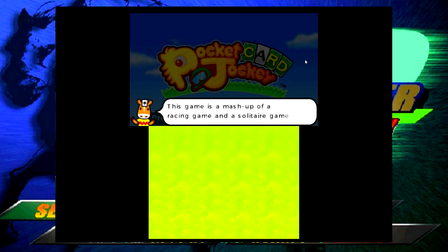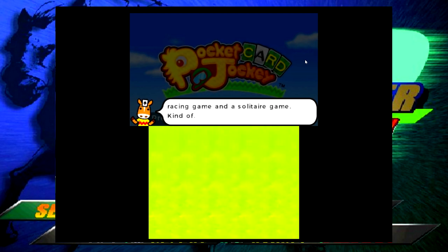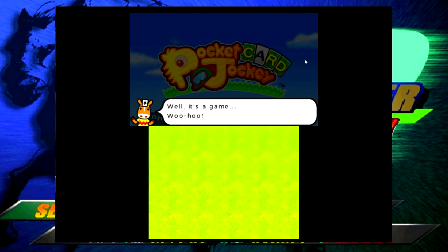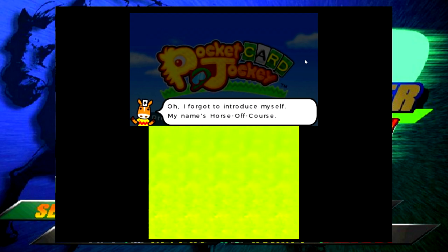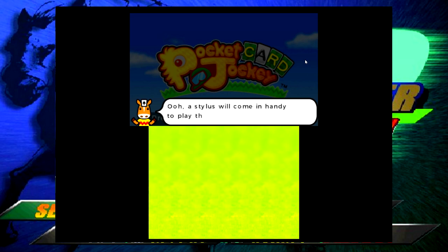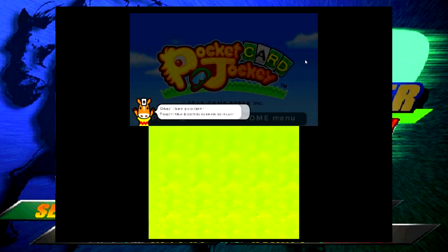In-game intro: 'Hi there, nice to meet you. I'll tell you a bit about this game - it's a mashup of a racing game and a solitaire game. As you play solitaire, a horse will race on screen.' The game's guide character introduces himself as 'Horse of Course.' The game recommends using a stylus to play on the bottom screen.